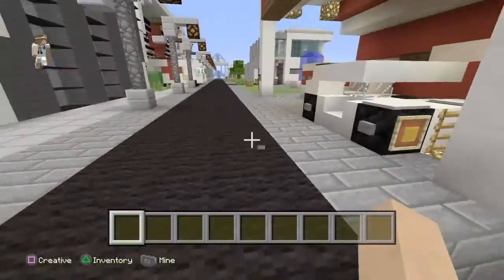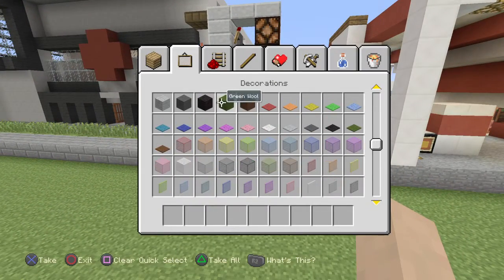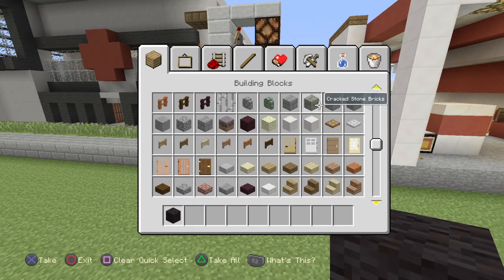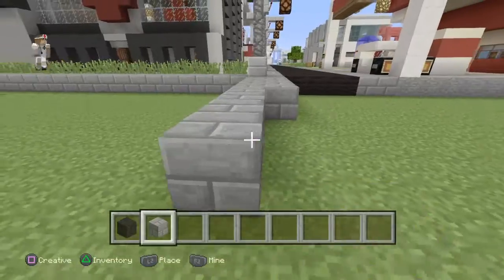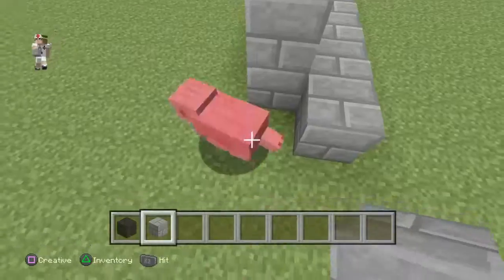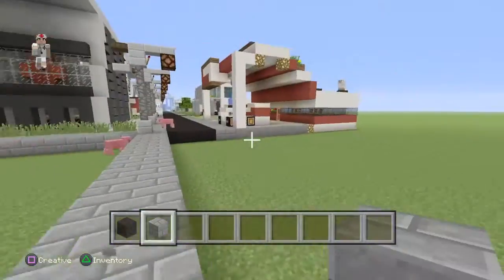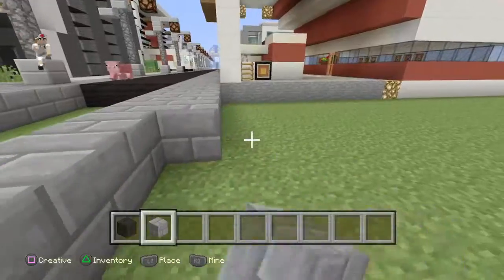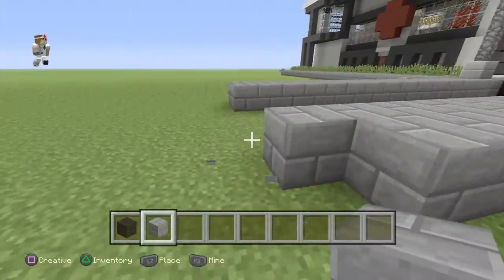So today on the street, the next thing we're going to do is plop down a restaurant. For the rest of the sidewalk you're going to need some stone bricks and some black wool because we've got to finish the sidewalk. The reason I kind of made the street first is because I thought maybe you guys would like to see the street, and this is just like a start for us on Lennoxville.